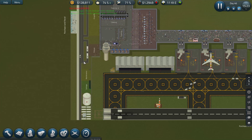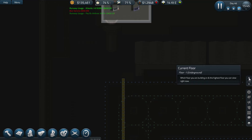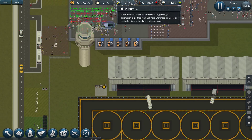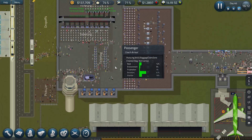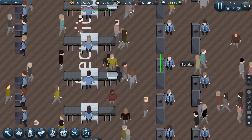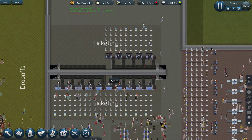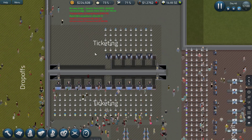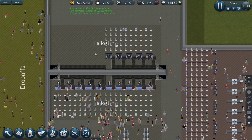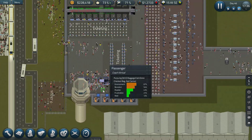We can see the percentages to track how far along the building process is. It seems like we're still selling fuel, which is great. Also, some new things happened — our staff got a makeover and the people look different. There should have been some improvement to make them look more like actual people.